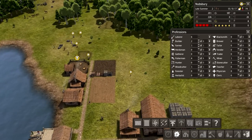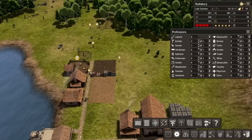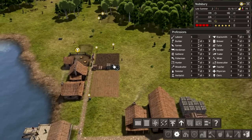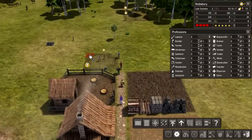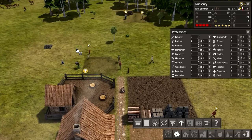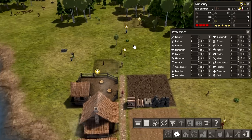Now priorities — apparently I can increase the priority of buildings here. I'm not sure if I can reduce priority as well. Let's increase the priority of this house a lot — increase priority, increase priority. There you go, they're doing some stuff. Good.